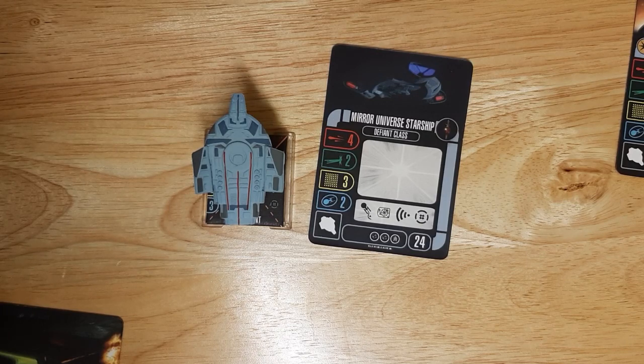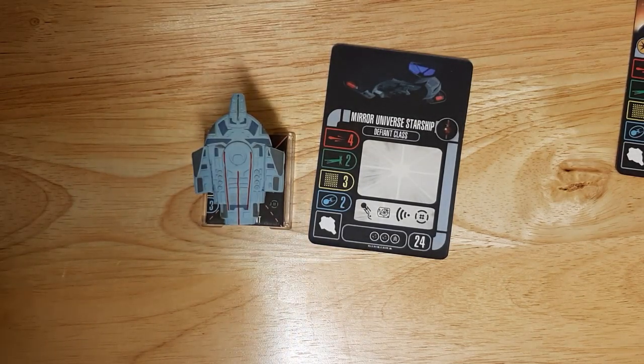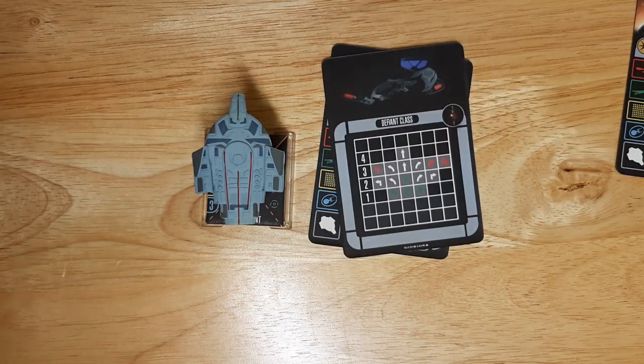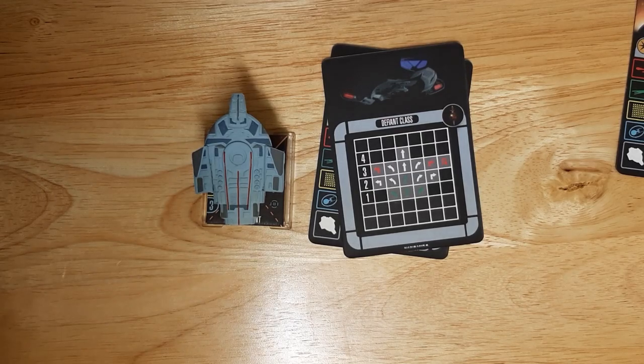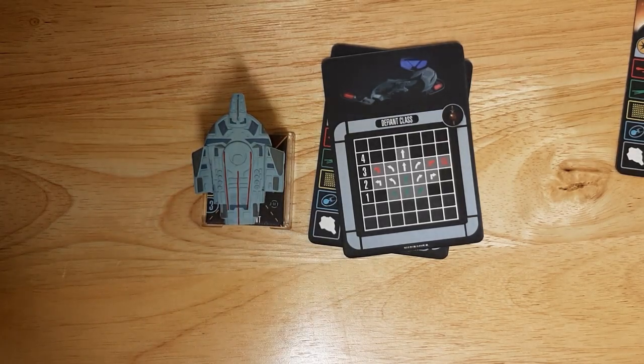Even if the generic was recosted to 16 points, just get a Brel if you want four attack dice — it's cheaper and has better survivability with cloak. I don't see a reason to use the generic Defiant; if you want a generic, use the prime universe version. The maneuver dial is slightly different from the prime Defiant — you lose the white turn and get a red three-turn instead. It would be nice to have green two-banks to work with the ship's ability and clear that aux token, but it is what it is.